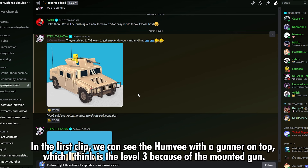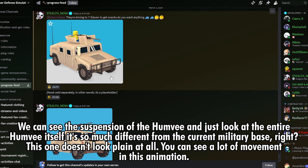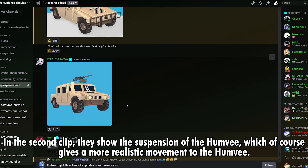In the first clip, we can see the Humvee with a gunner on top, which I think is the level 3 because of the mounted gun. We can see the suspension of the Humvee — just look at the entire Humvee itself. It's so much different from the current military base. This one doesn't look plain at all. You can see a lot of movement in this animation.